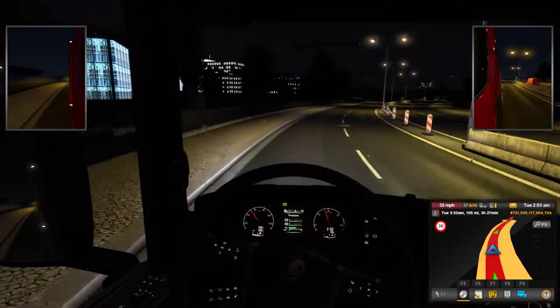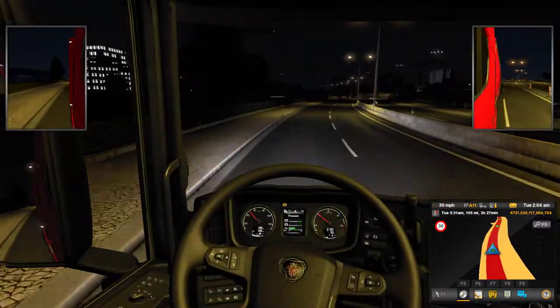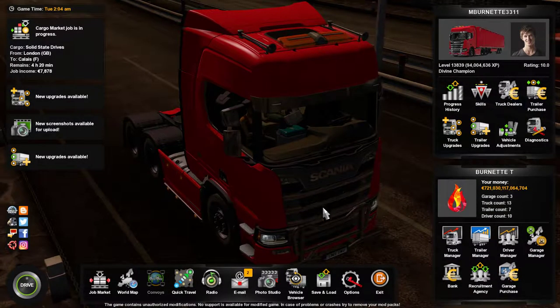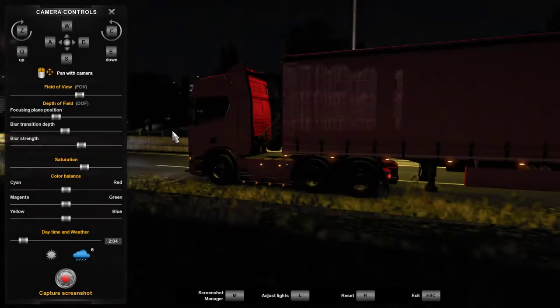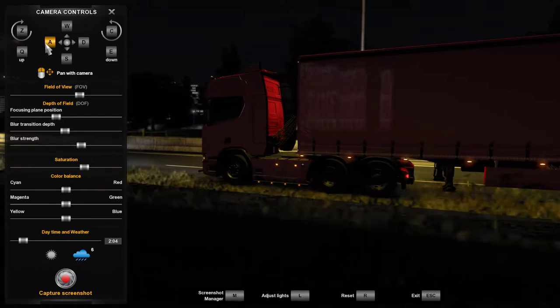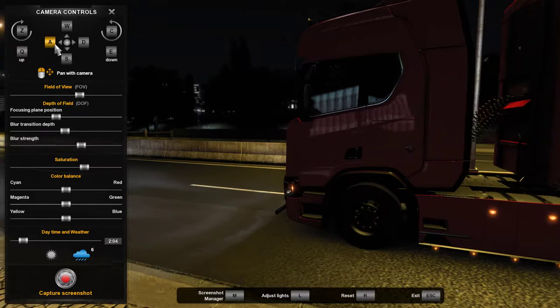One good thing about the 1.4.1 update is the photo system — the photo center. It's the same way in the Mercatrix. You always had that issue with having dark photos when you take your photos. Well, they have fixed that issue and I'll show you.